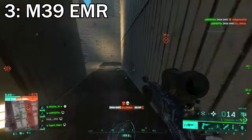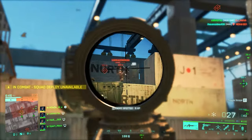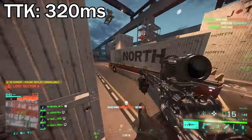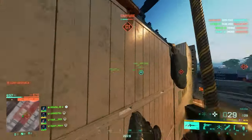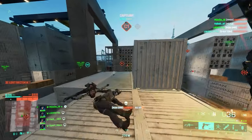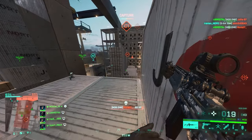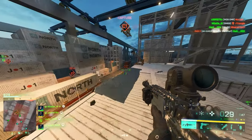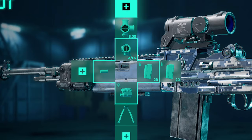At number three we've got the M39 EMR. Despite being a DMR, this weapon is way better at close to medium range. The recoil — or maybe the visual recoil — just gets messy as soon as you try to fire in quick bursts at distance. The TTK is 320 milliseconds, slightly faster than the BSVM, which is crazy for a vault weapon to be in third place outperforming main game weapons. For the setup, use the Warthog compensator to reduce recoil, the LS1 laser sight for hipfire accuracy, and a bipod. For ammo, you only have standard issue, so use all of that. Go with Ghost Hybrid and M11 for sights.